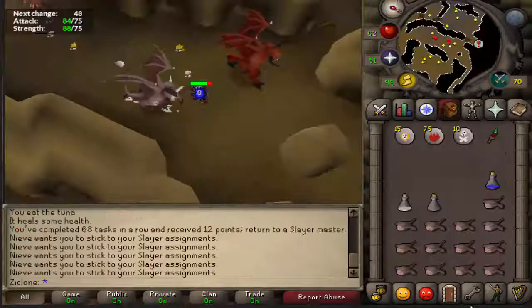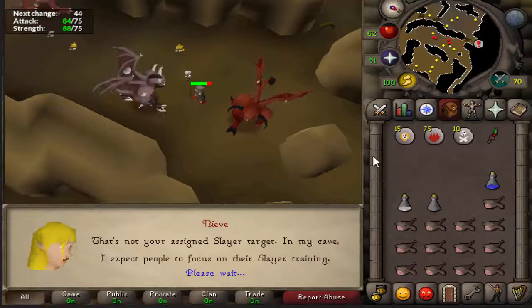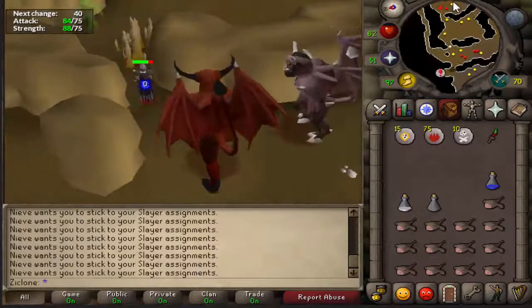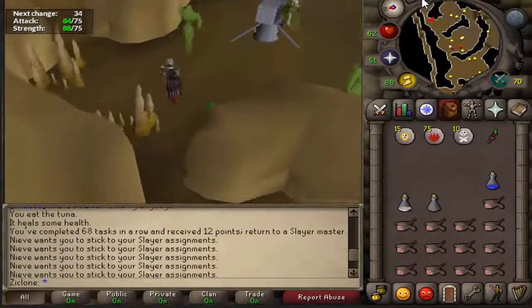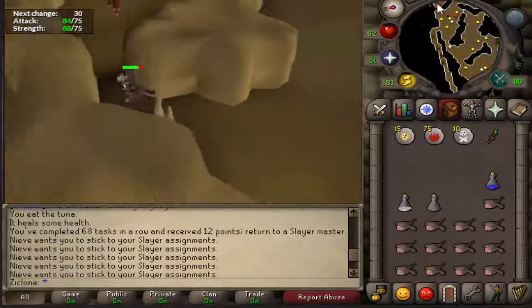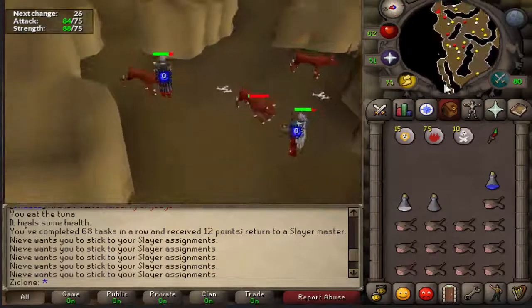Alright guys, there is my task done. As you can see, Nieve is getting ticked at me because I'm trying to auto-retaliate, but there's the 68th task done. Hopefully I can get 70 done by tonight — it just depends on what my next task is, because it may take a while. I shall get back to you once I get a new task.